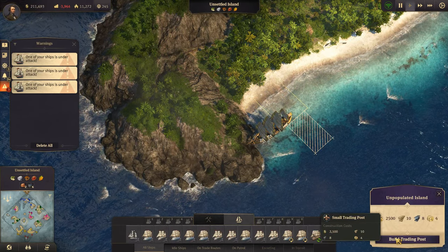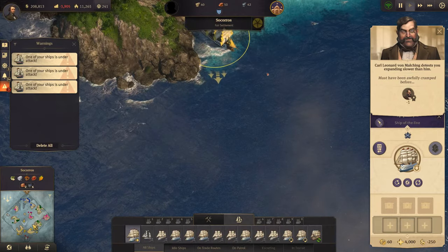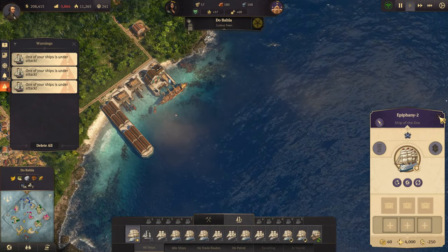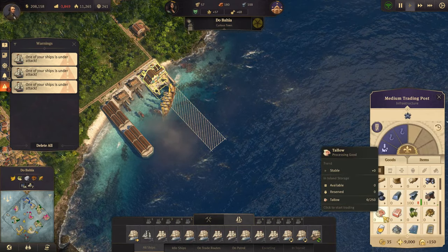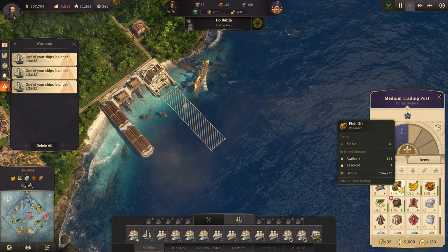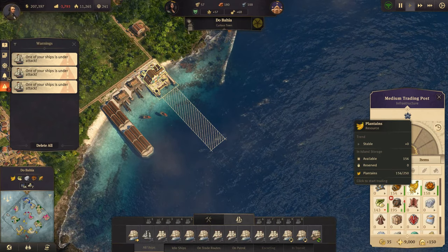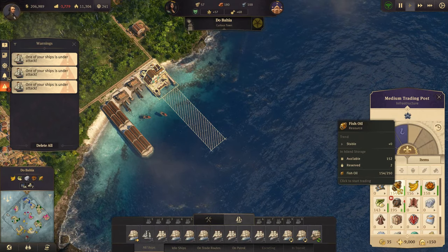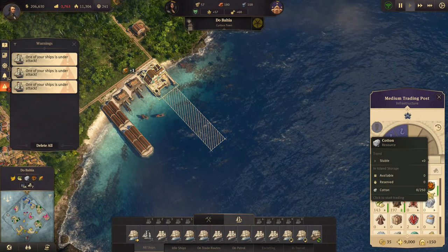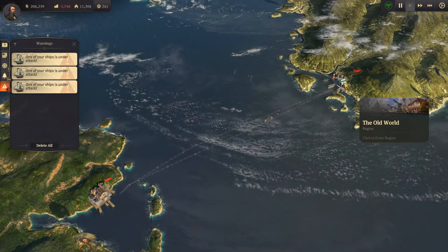Let's build the trading post - must have been awfully cramped before. We'll go over and pick up some plantains - we have quite a lot of them but the supply is stable, so it's not actually going up. We have a lot of fish oil though. Suppose we could put just a kitchen over there and send fish oil and plantains over and make the plantains over there.